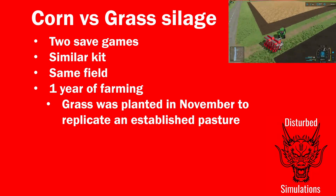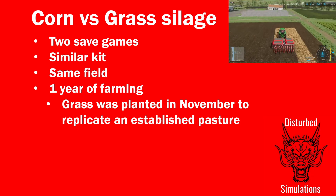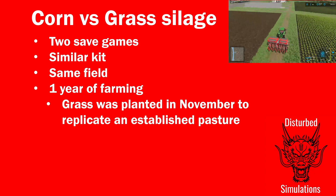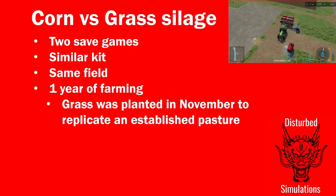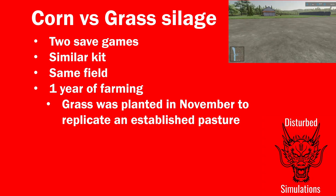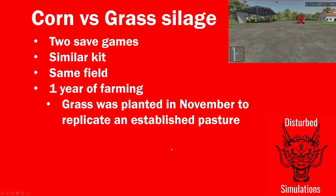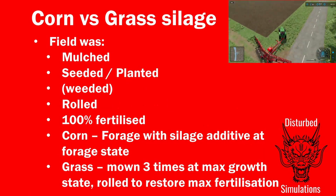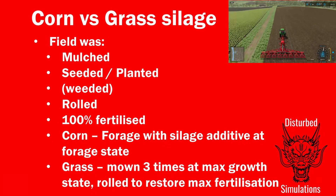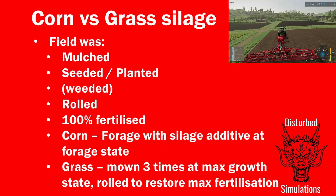For the grass, I actually planted it in November to replicate having an established grass pasture. You don't generally plant grass in spring just to use it for one year. Playing on Abela with the base game, that allowed us to get three max growth state cuts of grass, which was really cool.